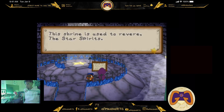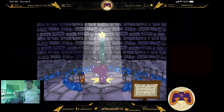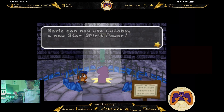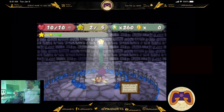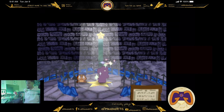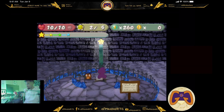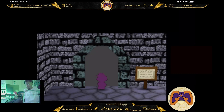Welcome to Star Shrine. The shrine is used to revere the star spirits. If you have enough star points, you will feel the power of the star spirits in your prayers. Mario, you can now use lullaby. Let's go. I got some more star power. Yes. This is great. Starstorm. I can use Starstorm now. I'm about to be unstoppable.